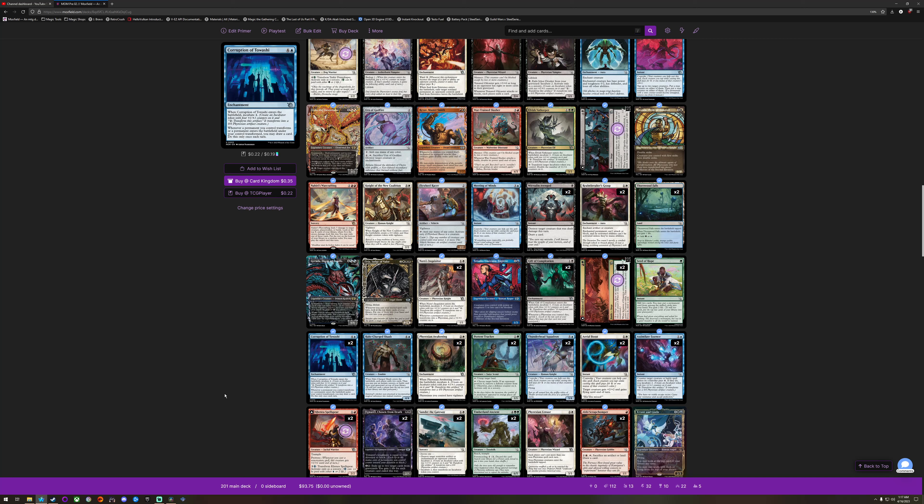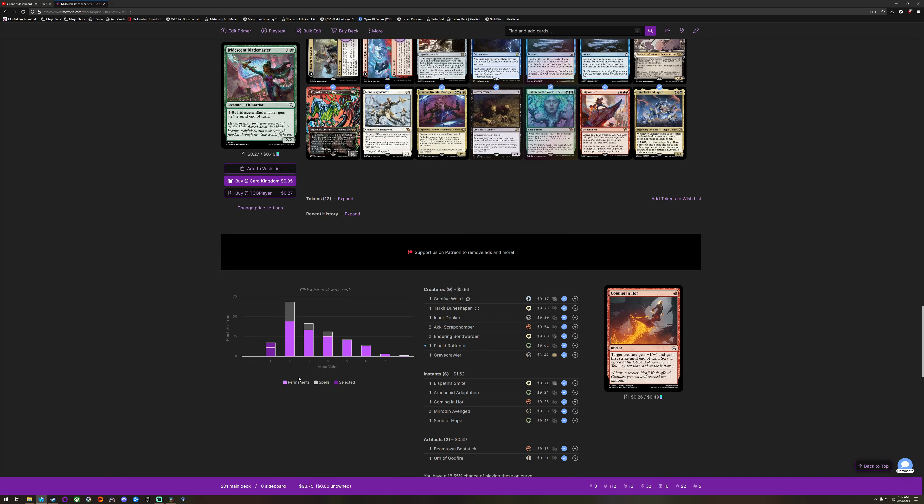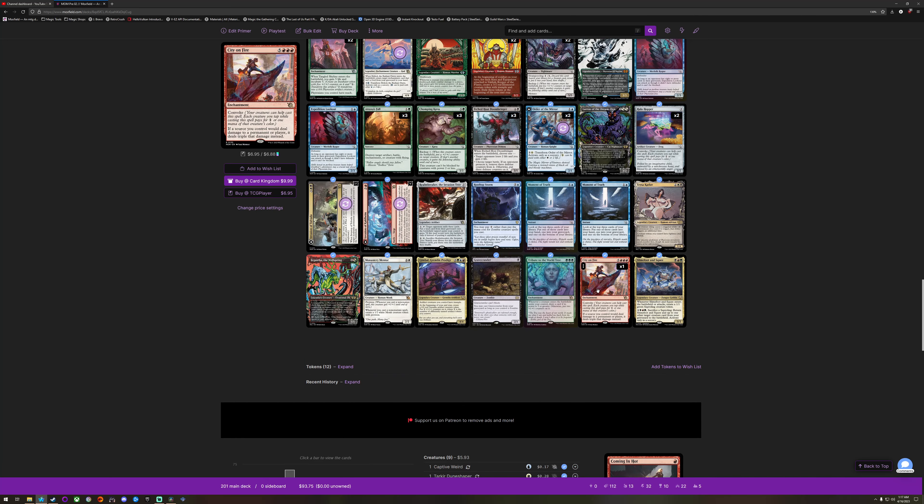These are all pre-release prices — I expect them all to drop, unless you got some really good cards floating around in here. Like City on Fire — I expect that to stay around that price, to be honest, because that's about how much the other double damage ones are going for, around the $10 mark.